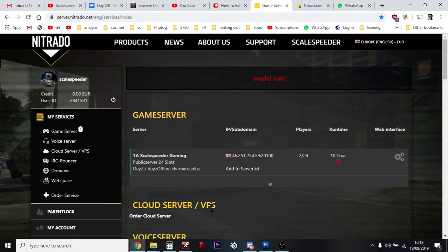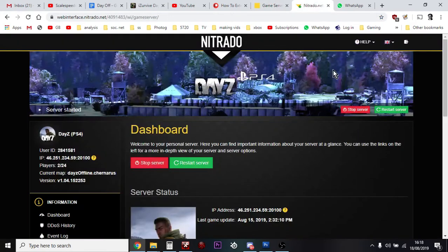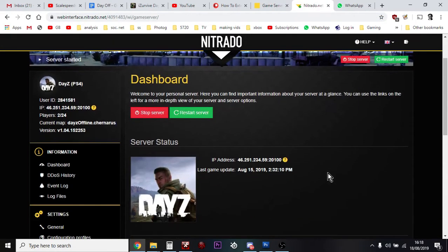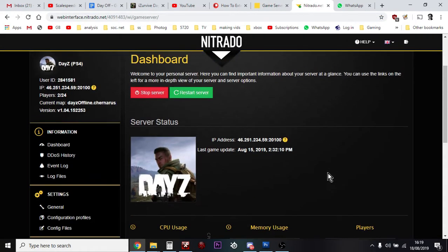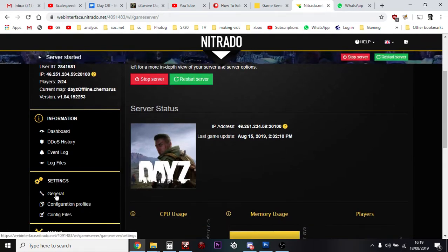All you have to do is go over to nitrado.net and login to your account, login to your products, and then on your particular game server underneath 'Web Interface' you just click on the gears, and that will then take you over to the web interface dashboard. You've probably seen this before — just go over to Settings and General, which is down on the bottom left hand side.